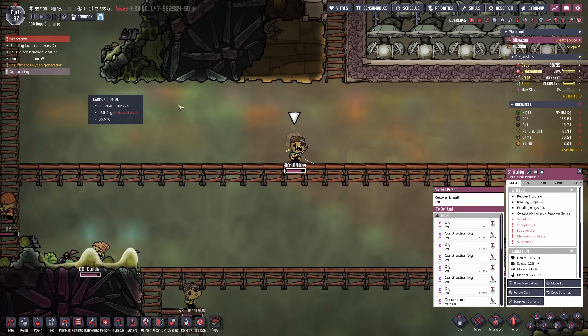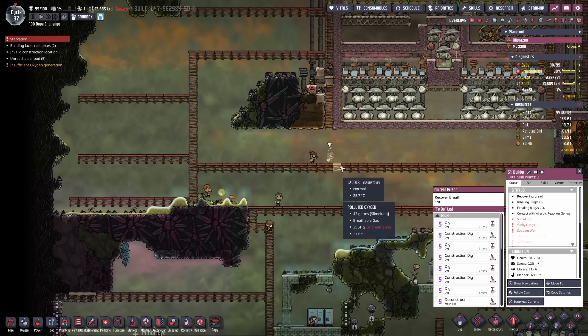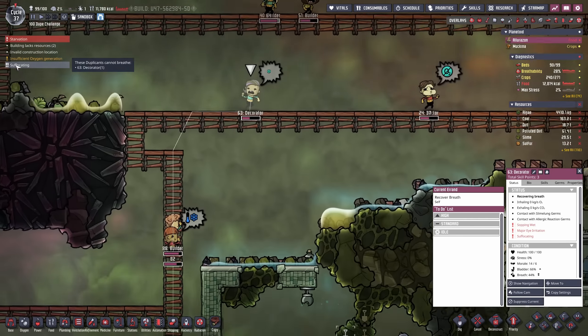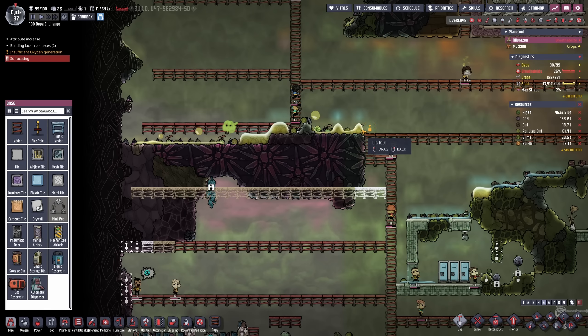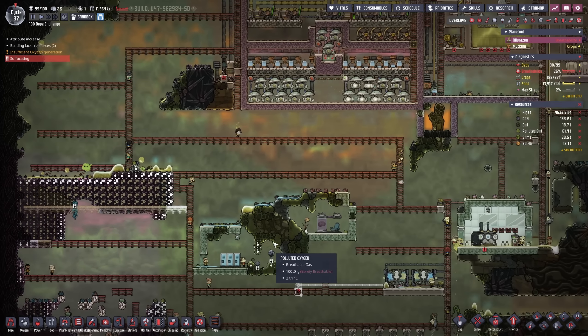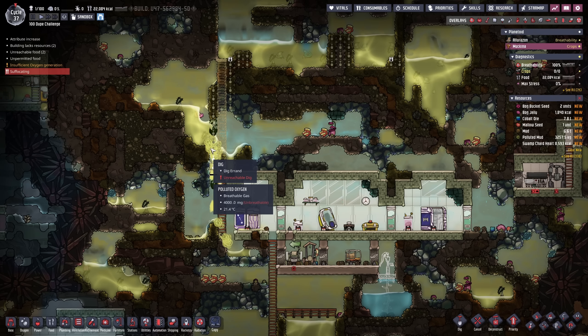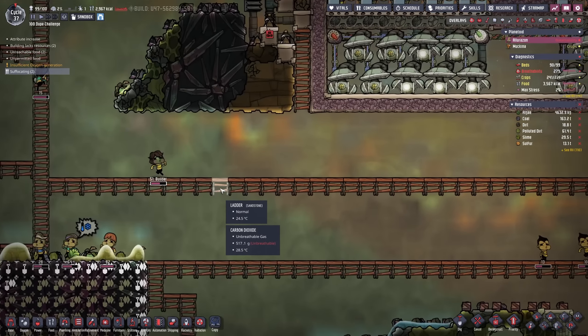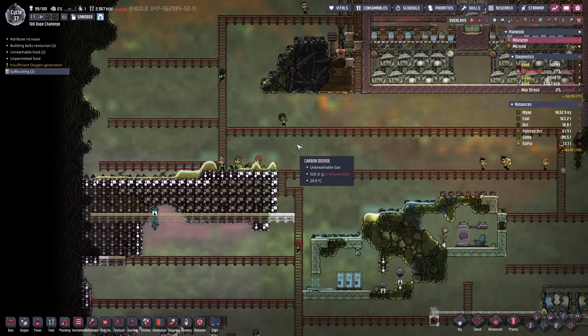People are suffocating — it's still duplicant 64. We kind of have to do this quick here as people are suffocating all the time. Either way I want to continue taking apart the terrain as best I can. On the second planetoid I'm about to break through here. I kind of have to take care of my people that are suffocating right now — this is kind of troublesome.